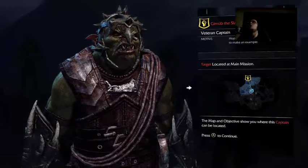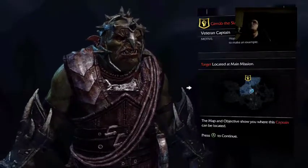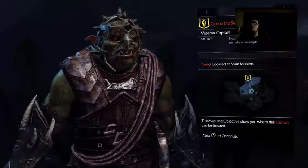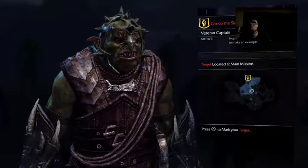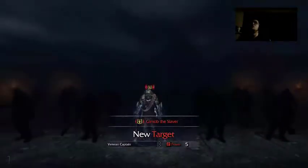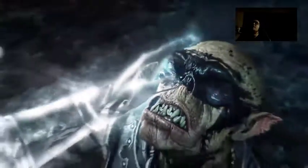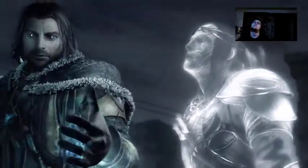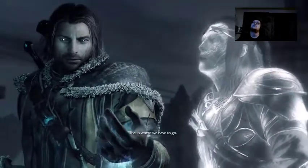Wanting to make an example. Target located at main mission. Map an objective will show you where this captain can be located. Press A to mark. Power 5 sounds like a high power to start off with fighting, but okay.